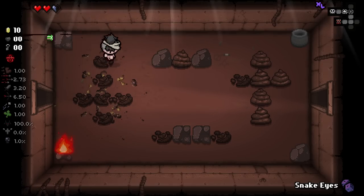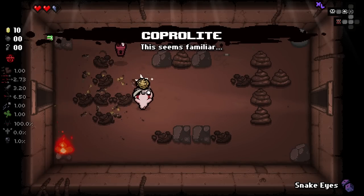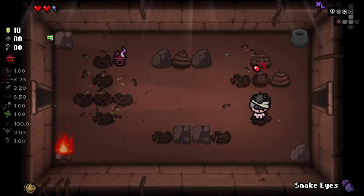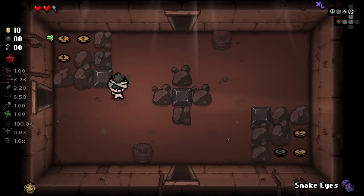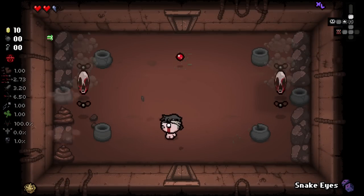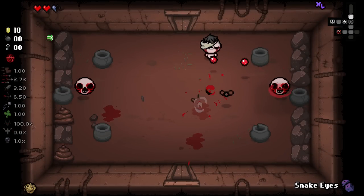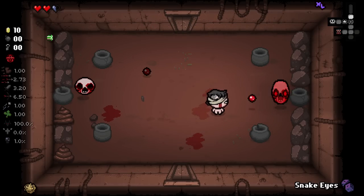Oh, we got something new here — a new trinket. What does this do? This seems familiar. It might be the case that this mod doesn't have EID descriptions yet, which is fine. I did take a little look at the mod's page prior to installing it to see what some of these do. If I remember correctly, this one replaces rocks with poops sometimes — and we just saw that happen. So there you go; that's actually pretty good. I'll keep that for now — it could end up being kind of useful.